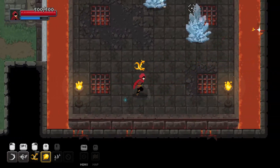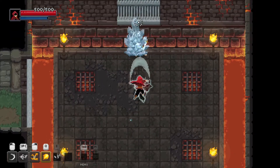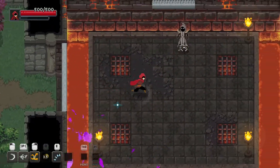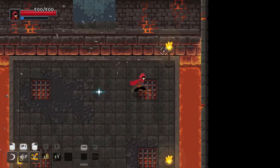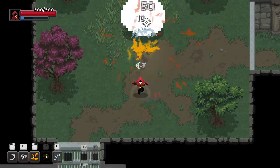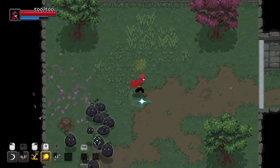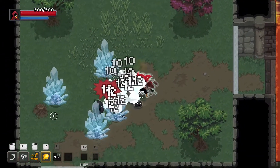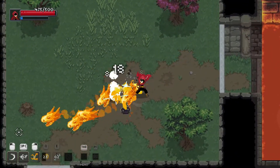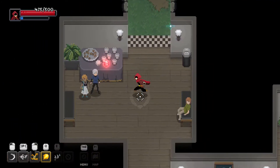We just got a new spell — the Frost Fan. That's the one you just saw. I can use it again. That's what it does. We've got our signature all charged up, let's use it on these fools. Easy. And we completed the tutorial.